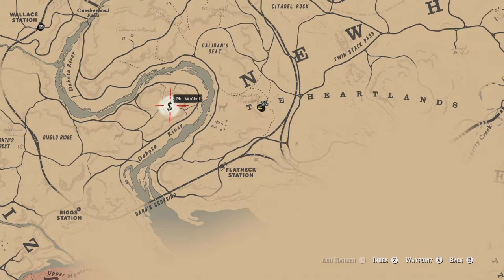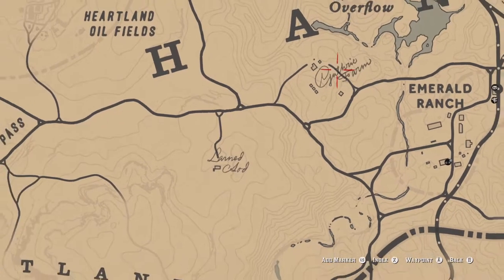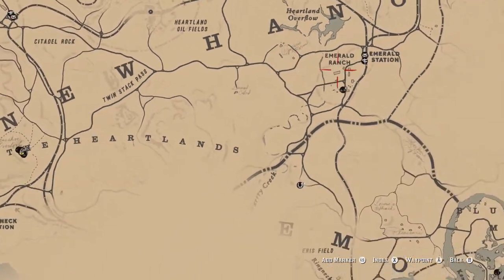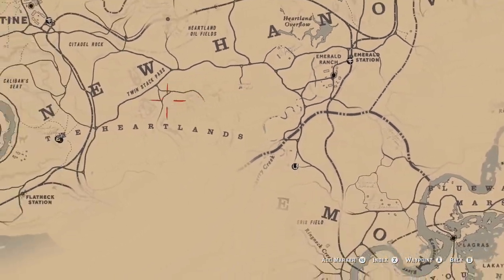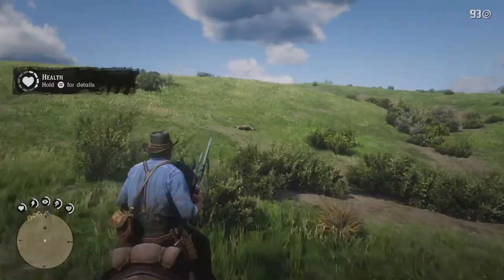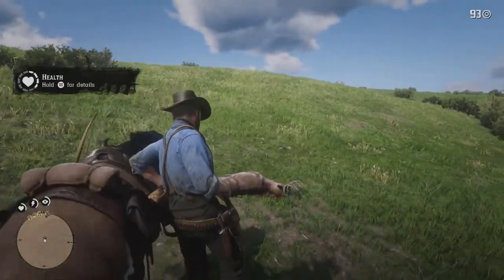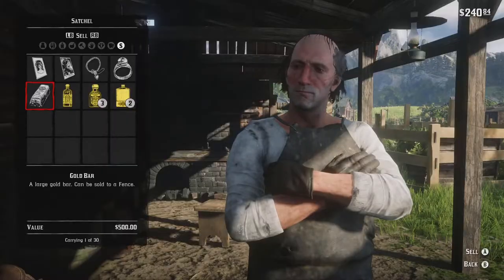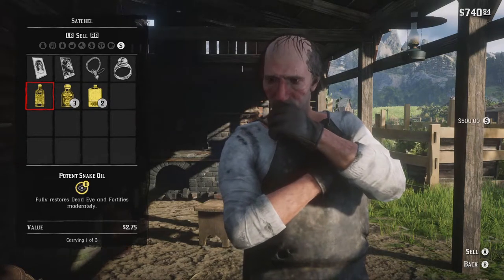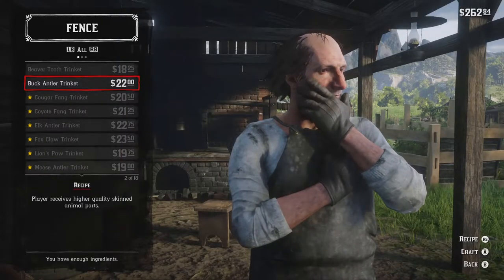Once we've gotten that elk and hopefully a squirrel, it's time to pick up the mission from Strauss. He's going to give you three locations, but you only need to do one to unlock the ledger. Two of those people are out by Emerald Ranch, so we're going to start heading towards the ranch. Along the way, be on the lookout for any three star deer and bucks if you haven't gotten all three already. After you've made it out to Emerald Ranch, go ahead and do the Strauss mission, then head over to the fence and sell your gold bar.